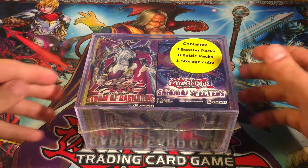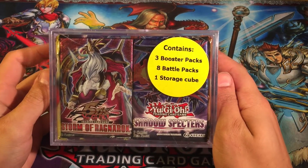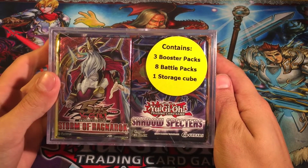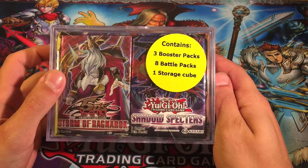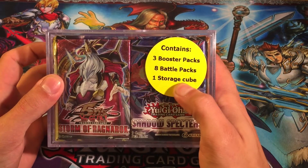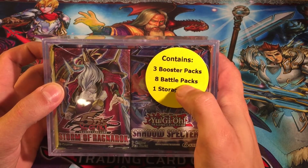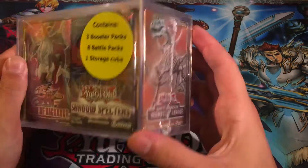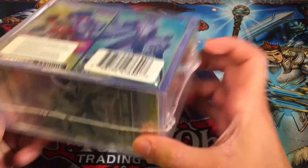Hey what's up YouTube, Millennium Legends here! Today we have a Walmart storage cube. This one was a little bit different from the last couple we've opened. It contains the storage cube itself, three booster packs, and eight battle packs — pretty cool. There are no special cards or anything, just those packs.